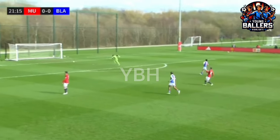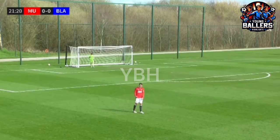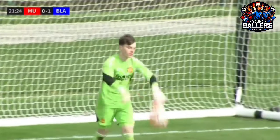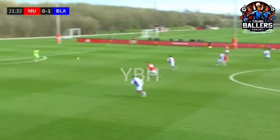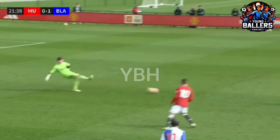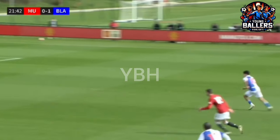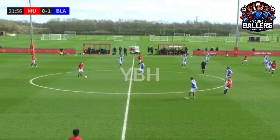It's gone underneath the foot of the goalkeeper — and Blackburn hit the front. Well, that is a freak occurrence. Goes underneath the foot of Miles. Obviously when the goalkeeper makes a mistake there's nobody there to help you out. Amass just rolling that ball back, just trying to control it there — Miles takes his eye off it, unfortunately, and it goes into the net. Nothing you can do, but he's got to shake that off.